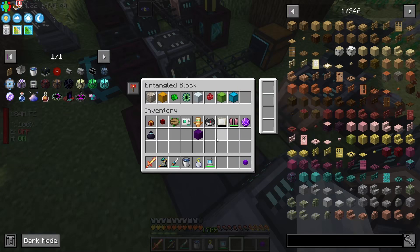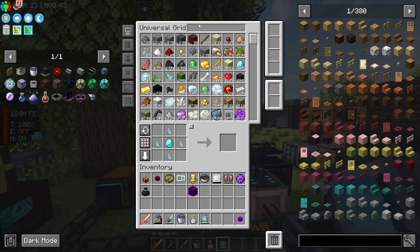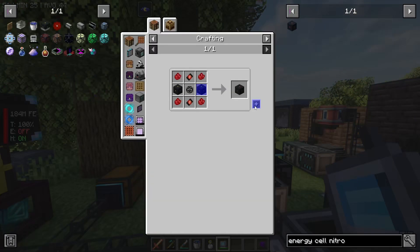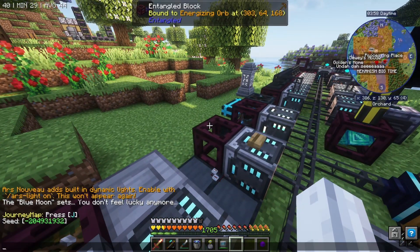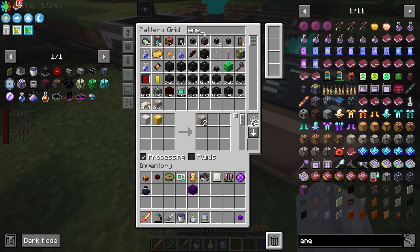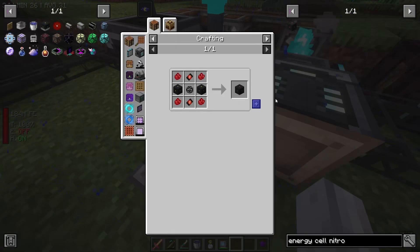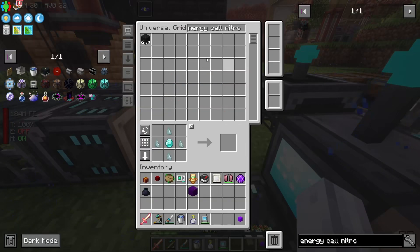I'm going to cancel all of those and try this again. We'll go for energy cell nitro. Look at that — blaze mesh. Let's add a recipe for the energy cell nitro. Energy cell nitro — boom, awesome. Now I can say I would like one, and hopefully we should get one. This guy has 2 billion storage potential. So we'll head back over here — he's still full. I'm going to chuck it in here. It's going to go from storing 14 million to storing 2 billion.